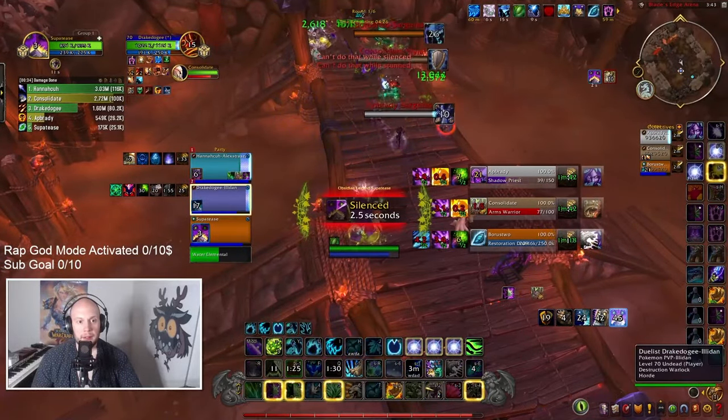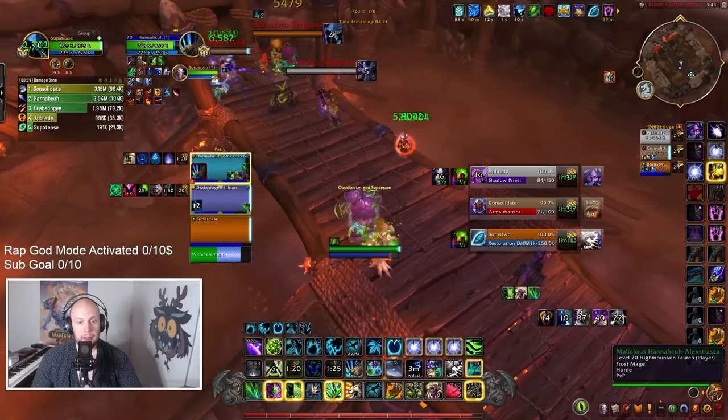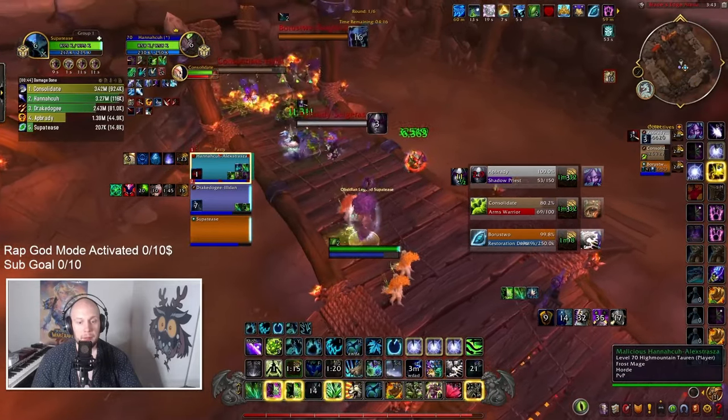I still have Iron Bark available, but I like using Cenarion Ward and Adaptive Swarm and then leading that into Iron Bark. That way, you can chain two of these defensives and get upwards of 20 seconds of a lot of relief in terms of single target damage.